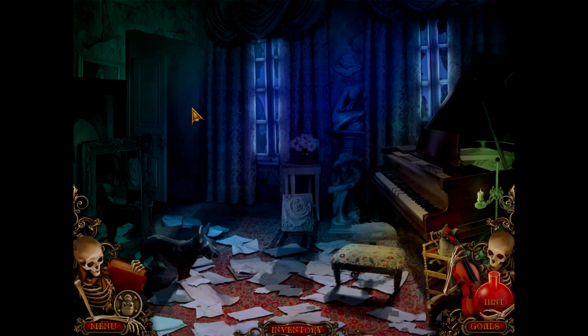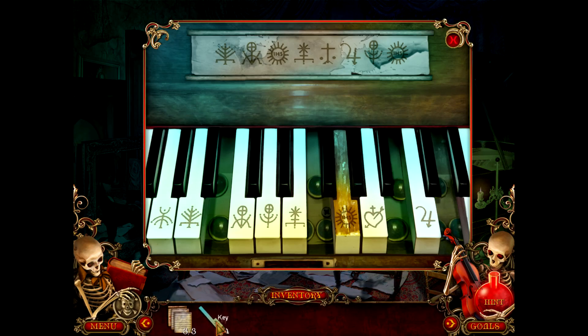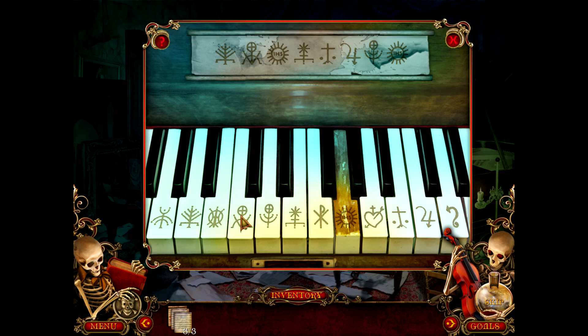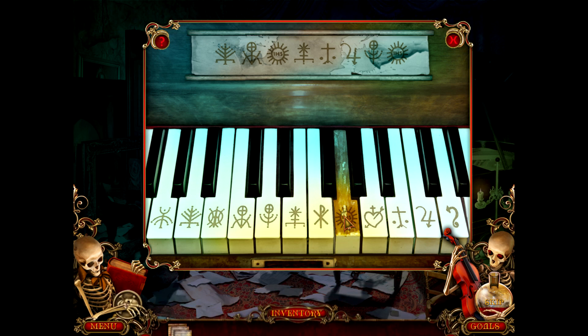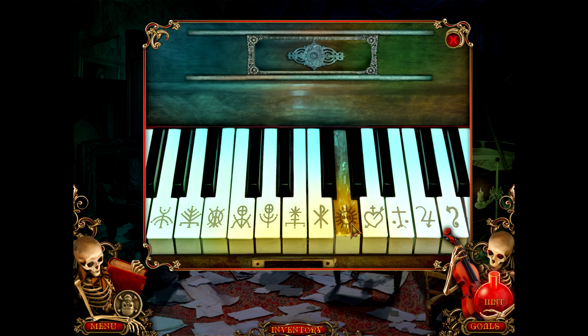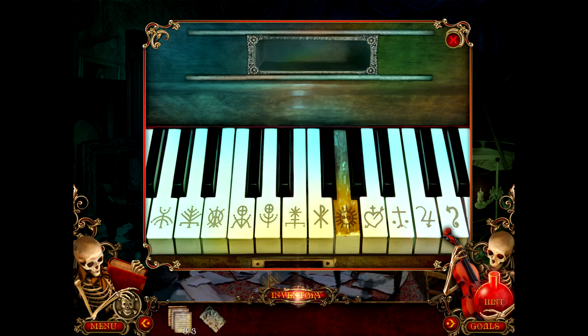Find a tip and press the grand piano keys in the right order to play a tune — yep, that's what we already found. So... this, this, this, this, this, this, this, and this. Is that right? Yes, that was right. Part of a... we needed that piece way out in the courtyard somewhere.